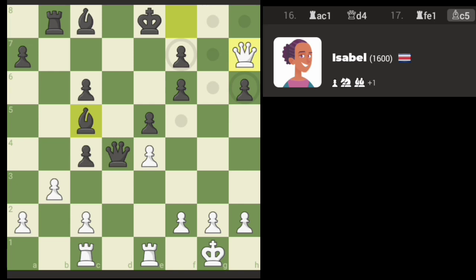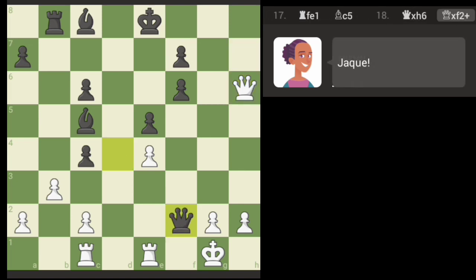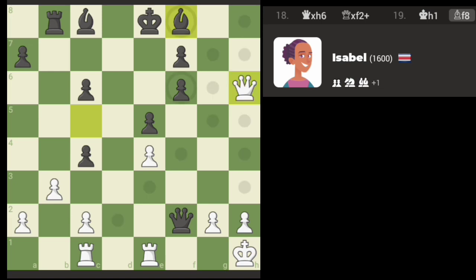Now we can go here. There is no checkmate there — we can defend, I believe. So I'm going to take here, and then they can check me with a queen I guess, but there's no mate there though.